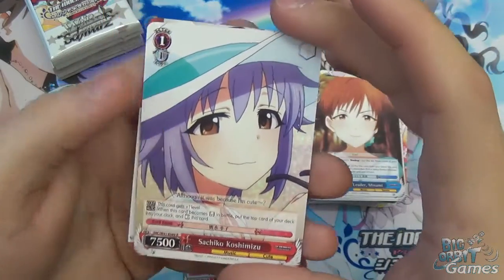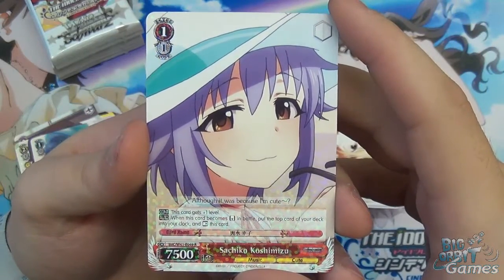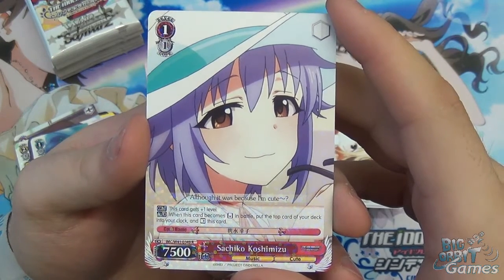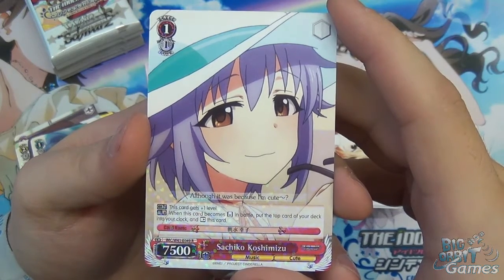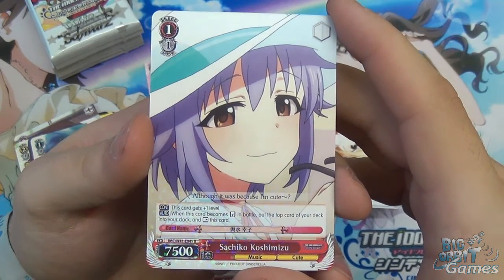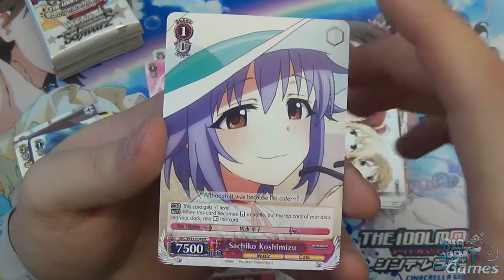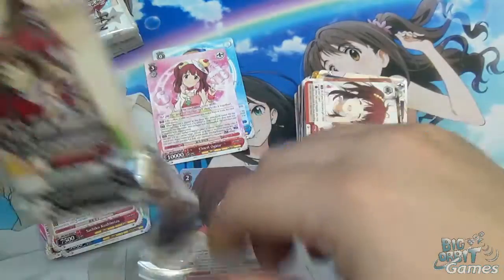We have Tsuchiko Koshimizu — Happy Times Two Days as the climax. Level one, cost one, 7500 power. This card gets plus one level continuously — useful against reversers. And when this card becomes reversed in battle, put the top card of your deck into your clock and rest this card. Note that's not a may — that's mandatory. So she's a bit of a double-edged sword, but she's sticking around.